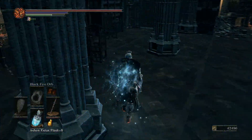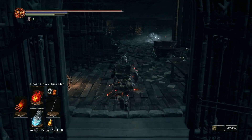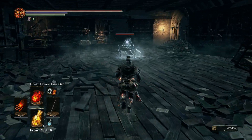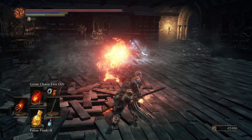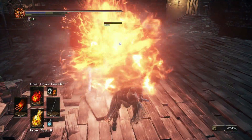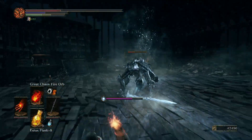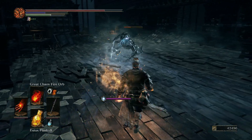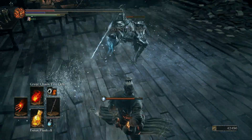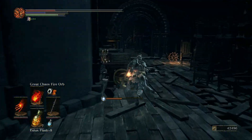I think I am gonna kill this Outrider Knight. Great Chaos Fire Orb should take care of him pretty easily. I'm just gonna spam him to death with spells. Why do you have so much HP? Spells do take stamina — which is sometimes I forget that. I was gonna say, does he have a different moveset? But he doesn't.